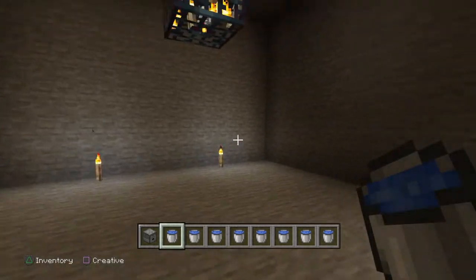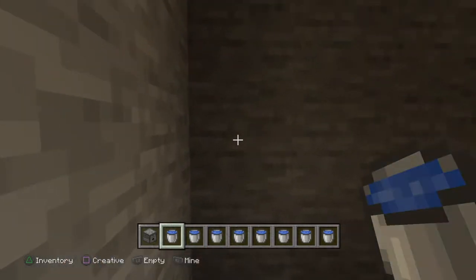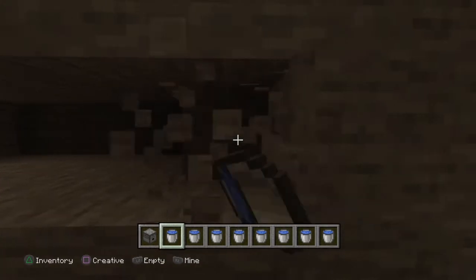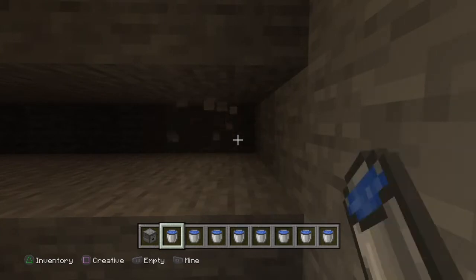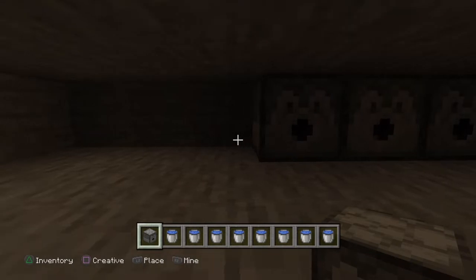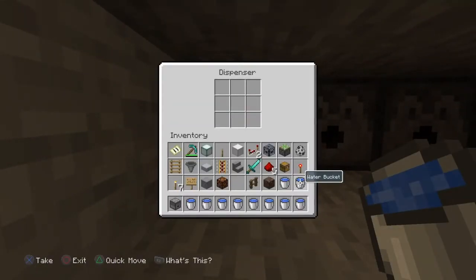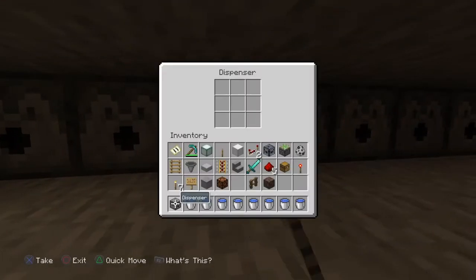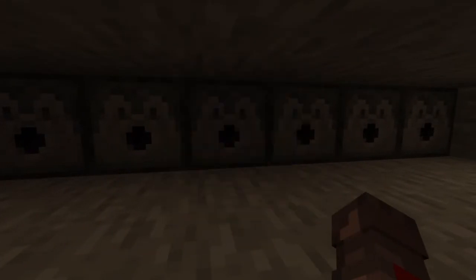The next thing we're going to do is set up our water dispensing area. On one side, two blocks above the floor, we're going to dig in three blocks like this. Some farms leave the water on the bottom of the room, but I prefer to have the water dispensed after a period of time to maximize spawning opportunities by not having water on the floor all the time.